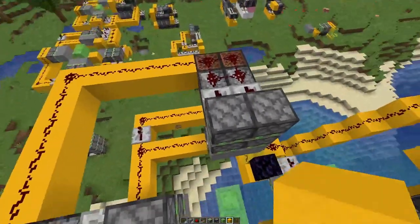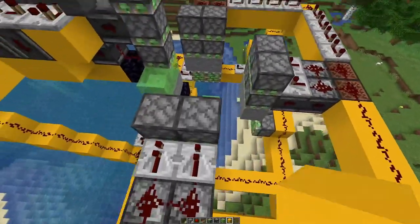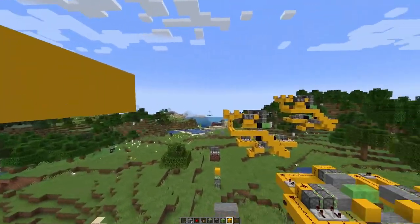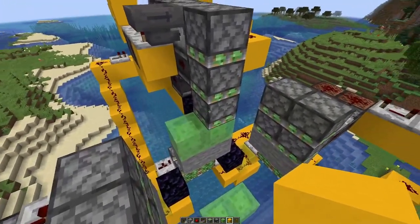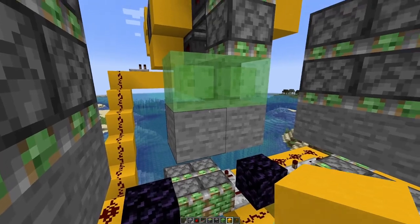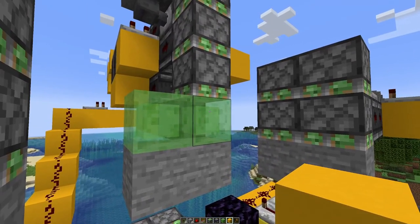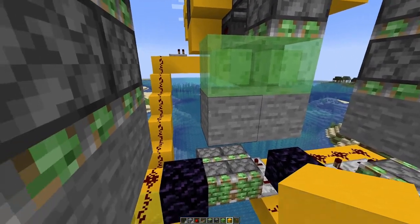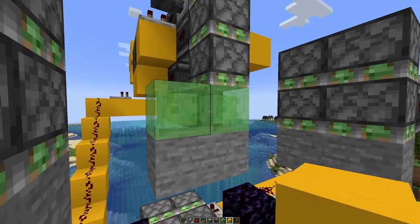My thinking is we move them around in a circle like that and then have them come out here, and then we can move them off in that direction. The only question I have at this point is here on this side, because we have some slime blocks there.